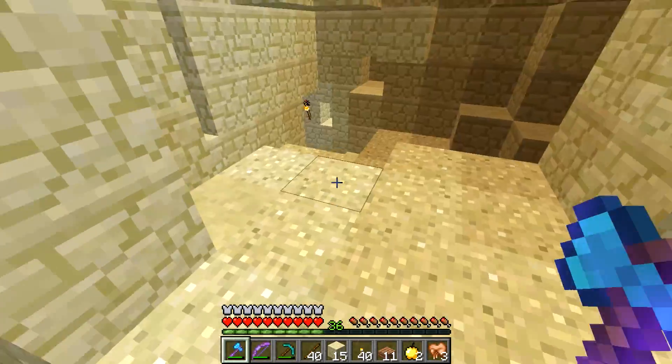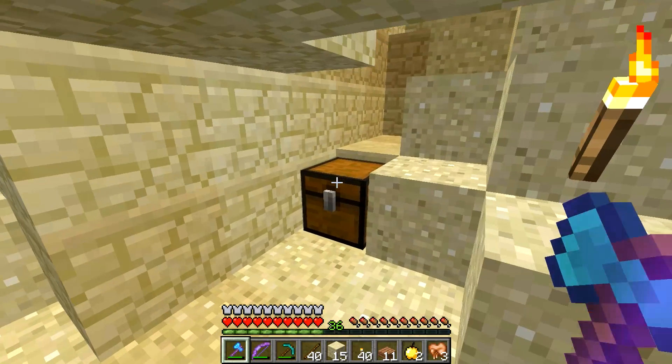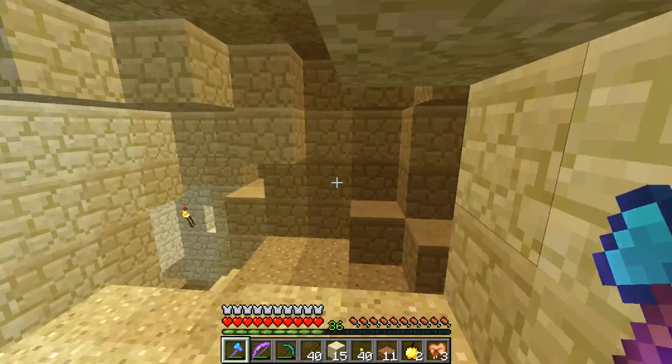I went one way and there was nothing, but I went the other way and there's a bunch of bad guys and spawners. So there's probably something cool down there as well. Let's go ahead and check this out. Orange wool, yes! For the monument! Another block — that's probably going to be our way upwards.